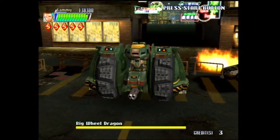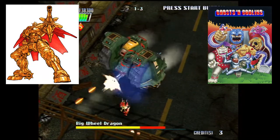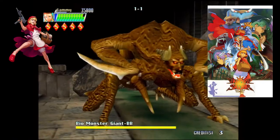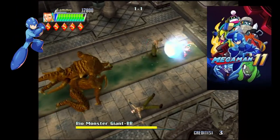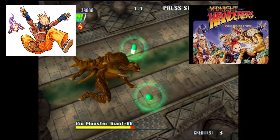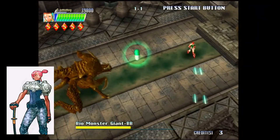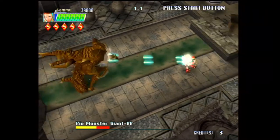The player can pick from many different Capcom characters, from Arthur from Ghosts and Goblins, Cammy and Charlie from the Street Fighter series, Baby Bonnie Hood from Darkstalkers, Mega Man from the Mega Man series, Siva Shintaro from Three Wonders, and an original character, Simone, who appears to have similarities to Lin from Alien vs. Predator the arcade game.